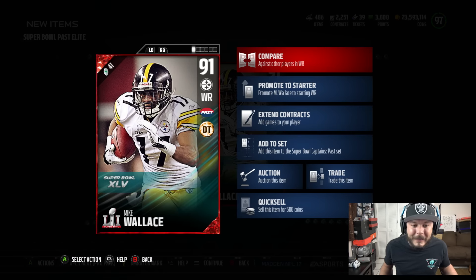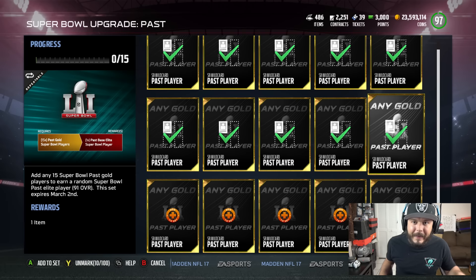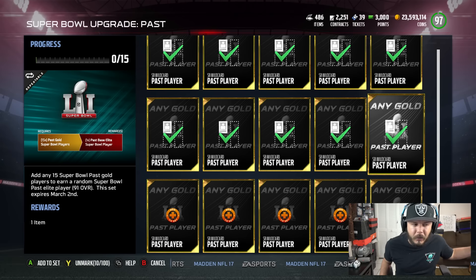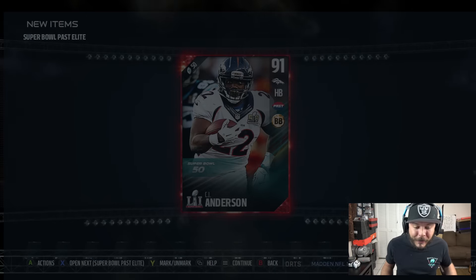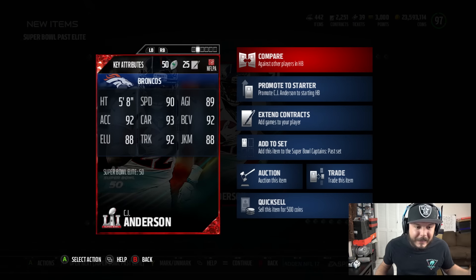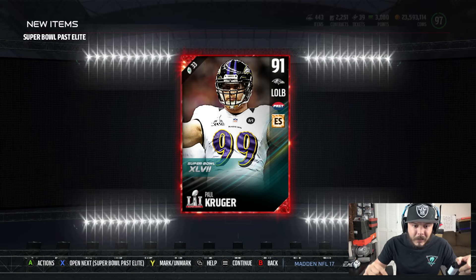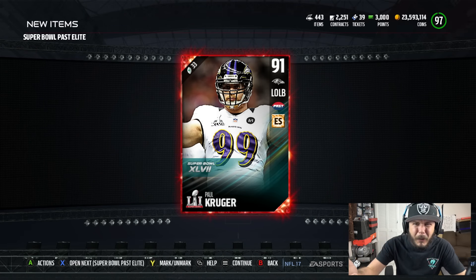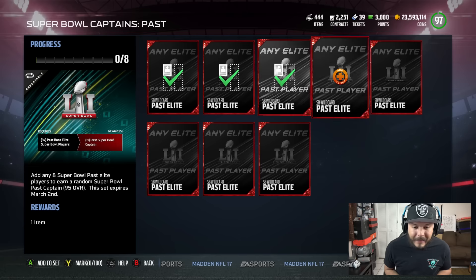Mike Wallace might be one of the more expensive ones — 94 speed. His card's actually pretty good. I might be an idiot here, but we have to take cards to put into a set to get a card to put into another set to get a card? That don't sound right, right? Three elite Super Bowl pass cards — I think these are the lower overall ones. We're going to get 91 overall: CJ Anderson, 90 speed, 92 acceleration. I think you put these cards in the set for another card. Guess I was right.